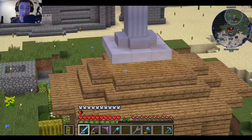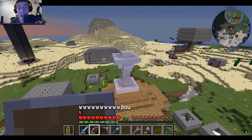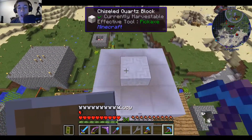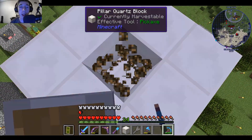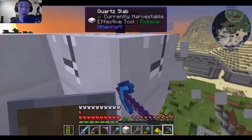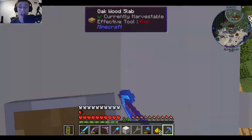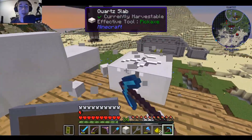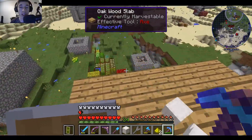I found out some information about what this pillar was supposed to be. Arctic had gone to gift me the dragon egg, but then someone stole the dragon egg. So I don't know where the egg is, but that's what this was supposed to be.